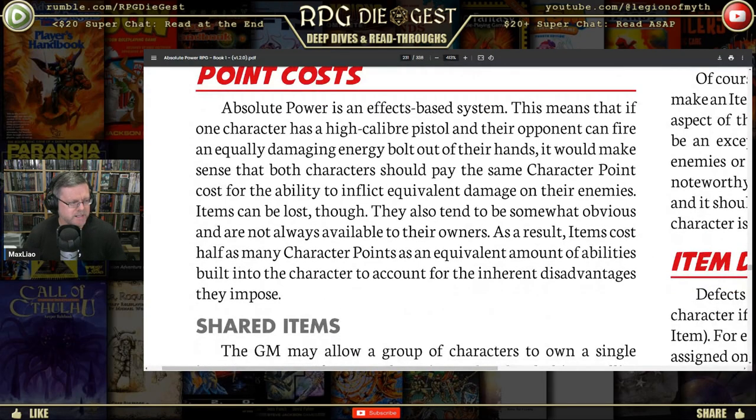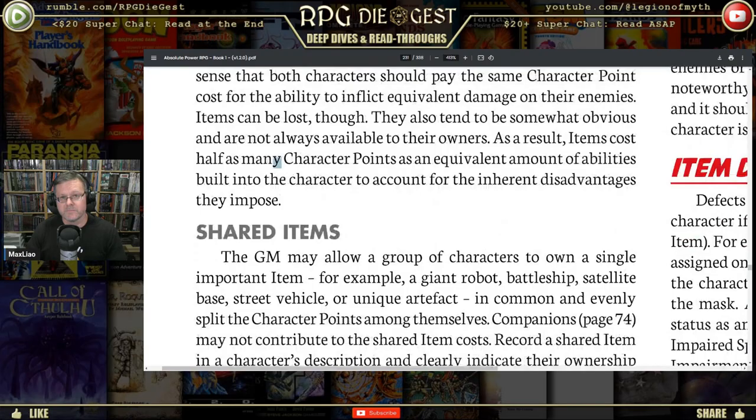Items are spent at character creation — same basic concept as Champions. You make a character and spend all those points to determine what the character can and can't do, and items are the same thing. You'll gain character points throughout your character's career — like experience points — so you can convert that into an item.